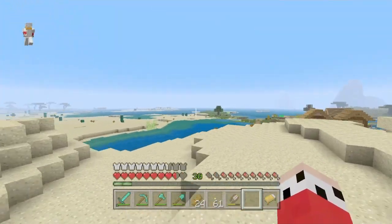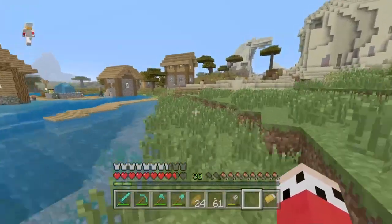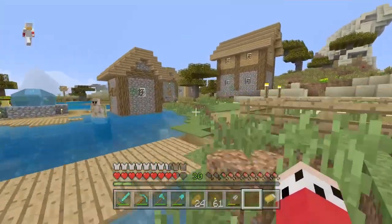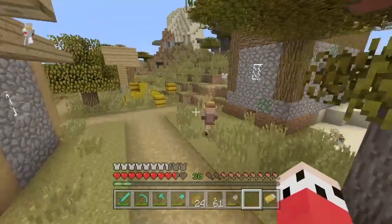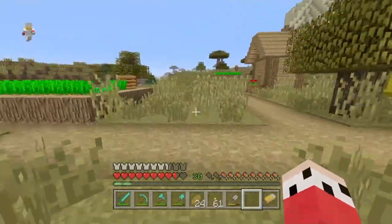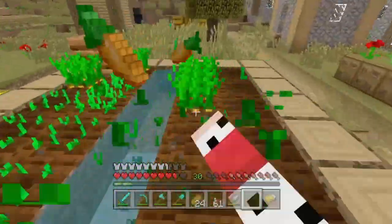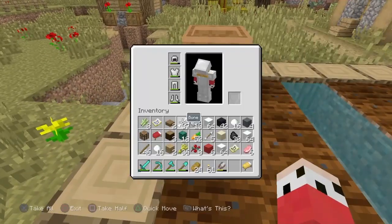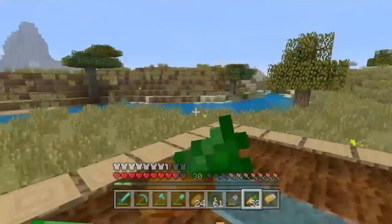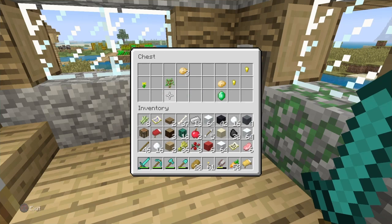It looks like it's got a lot of food — I think I see another boat over there as well. This is getting good! Let's go grab all the food we can from this village. Let's get some carrots — a stack of carrots, perfect! Let's check these — oh, some bread. There are emeralds too, we should probably take those.